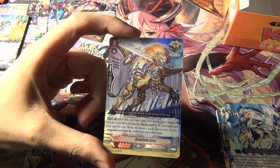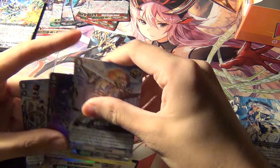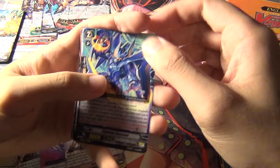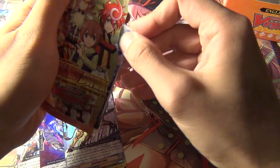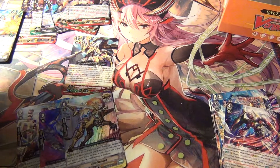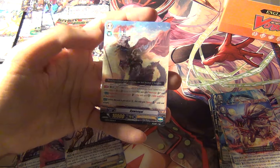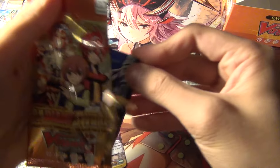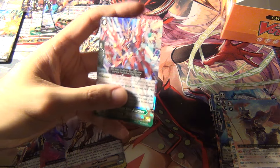Scar Face Lion - so far we've pulled critical triggers in this box, just straight-up critical triggers the whole time. Now watch me pull a bunch of Perfect Guards. Pulled another Irene - here we go, we're gonna pull another Kagero one. Oh, Dark Irregular! Spherical Lord Dragon. Endigman Squall, and a Super Cosmic Hero G-Guardian again. So that leaves one more Double R and then two more Triple R's or one GR.